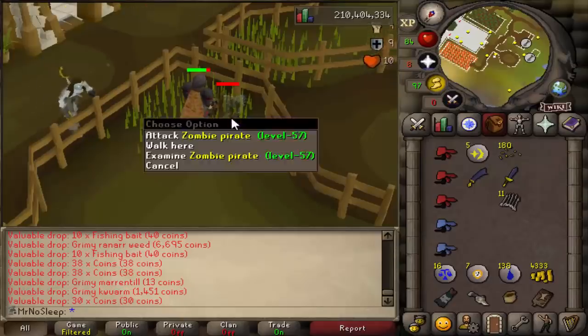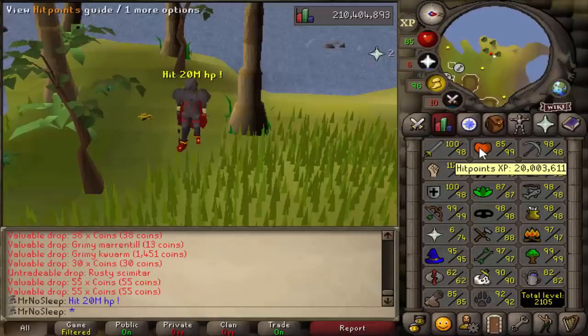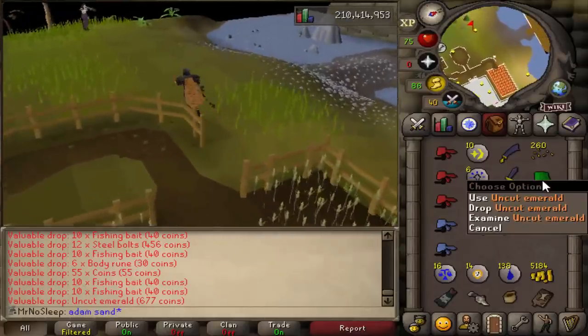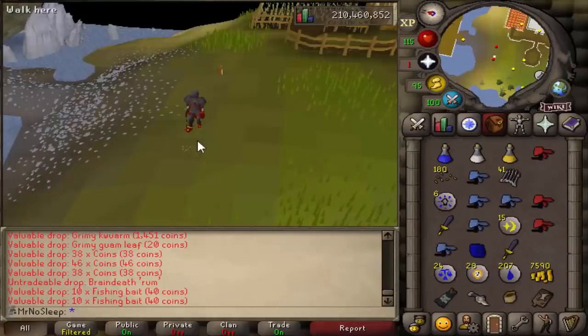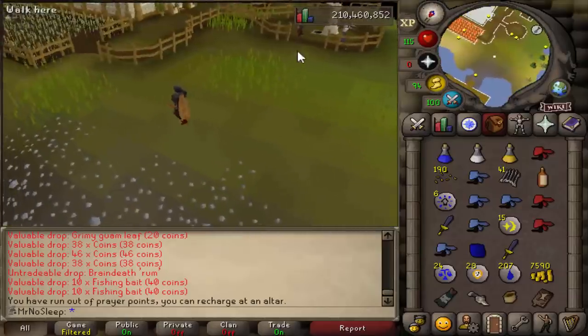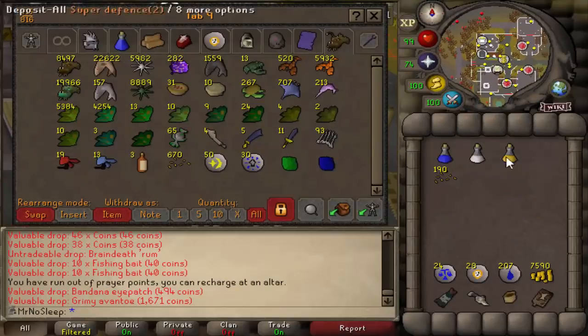Shout out to my maxed ultimate iron man friend who told me that you can actually put a Harmony Island teleport in your player-owned house to reach this location much faster. They also drop runes - I imagine the runes are doubled on Harmony Island versus Brain Death as well - those being air, cosmic, body, water, and chaos runes. As you can see at the very bottom of the inventory, the law, chaos, and water runes were always kept, never banked.